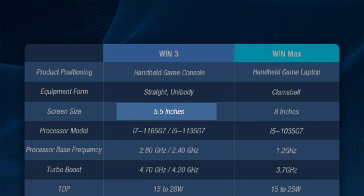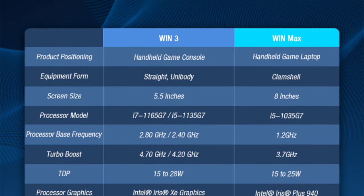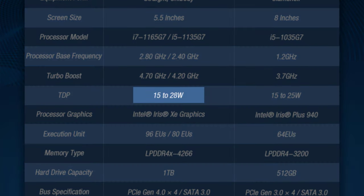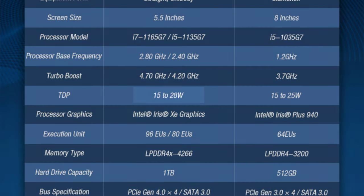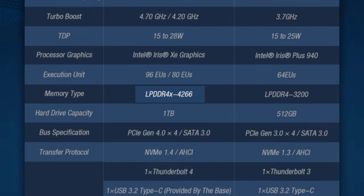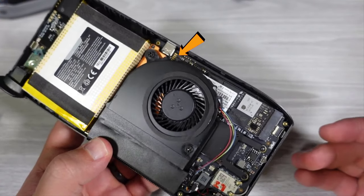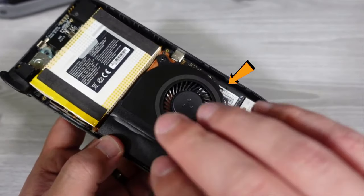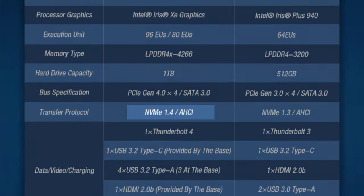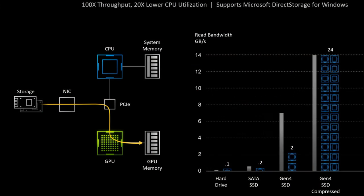The screen is a 720p 5.5-inch IPS display with 5th gen Corning Gorilla Glass. The screen also features 10-point multi-touch capabilities. Both units have a default TDP power limit 1 at 20 watts with a PL2 of 25 watts, 16 gigabytes of LPDDR4 4266 MHz in dual channel configuration, and a 1 terabyte BiWin SSD capable of nearly 2 gigabytes per second throughput read and write. This can be upgraded, and the Win 3 supports PCIe Gen 4 NVMe storage, which will matter more when Microsoft's Direct Storage makes its debut.